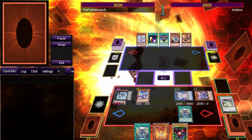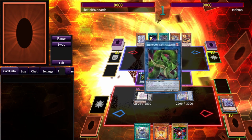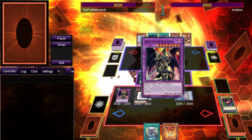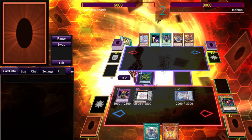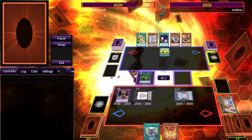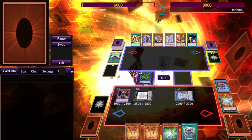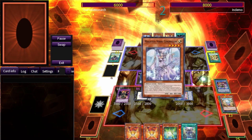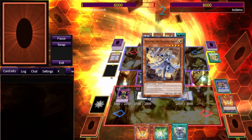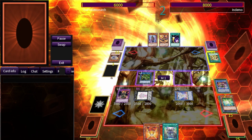From there we use the Medionus again, bring out Benten and Beatrice, and go into Red-Eyes Dark Dragoon. On Demo's turn, we use Beatrice to send Eva, add two fairies to hand for more negates. He summons Raleona — we negate her effect — then we negate the effect of the Ecclesia, and he surrenders.